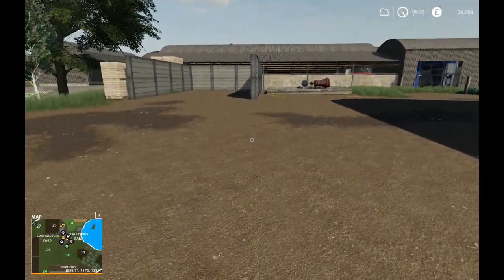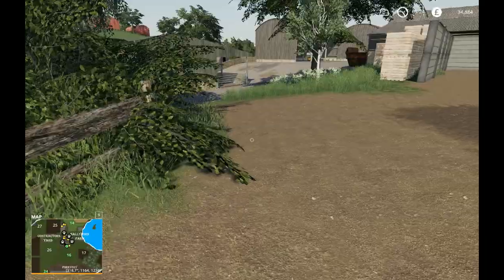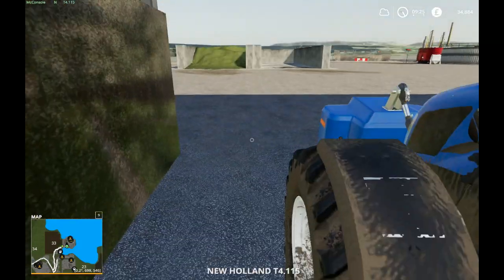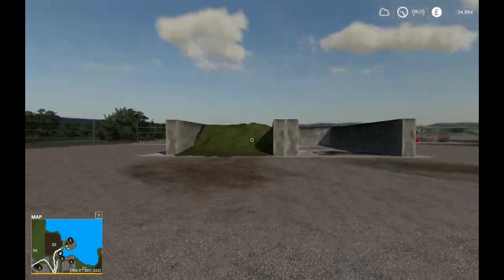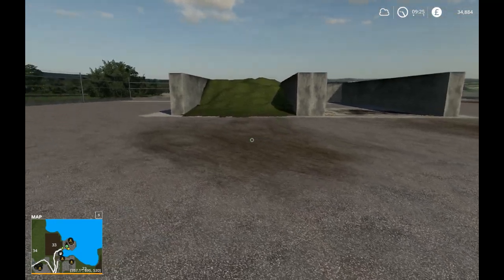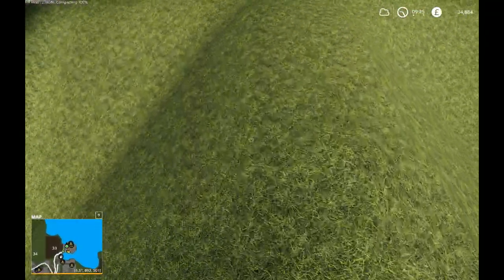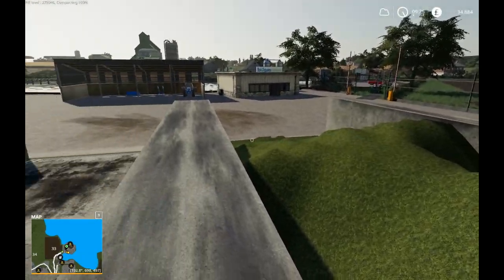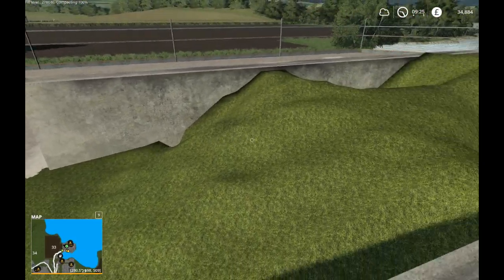I've done a bit of editing on the map. If I jump down to the BGA, you can see I've replaced the bunkers because I didn't like the way that one just permeated in the middle. I like a triangle shape, but they're not filling properly. I don't think it's the bunkers that's the problem — I think it's something to do with this area down here with triggers and stuff. Maybe I've missed a trigger that I can't see.